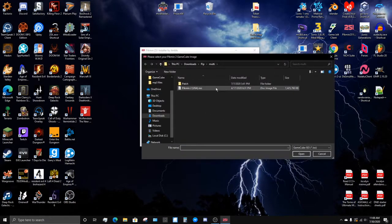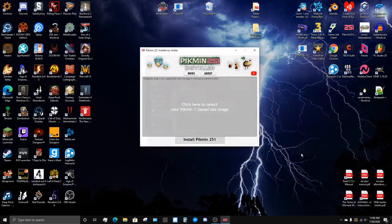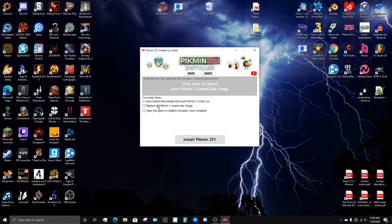So we just go here. Take my Pikmin 2 USA ISO. Sadly, it's not working for 4-player yet — it's going to get done soon. So we just take a normal Pikmin 2 USA ISO. Open game in Dolphin Emulator. I already have it. I will put it in the description in case the installer decides to be a big ol' jerk and not work.